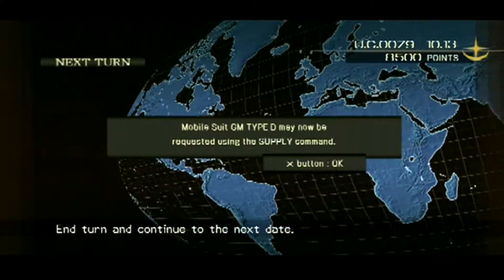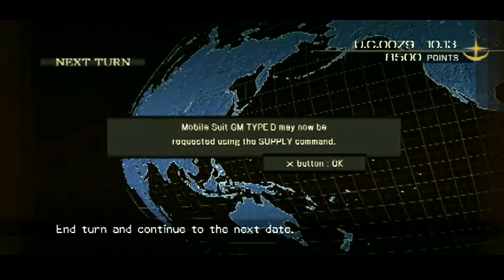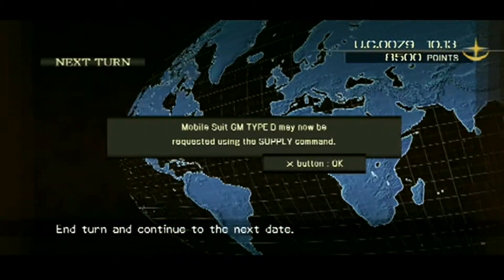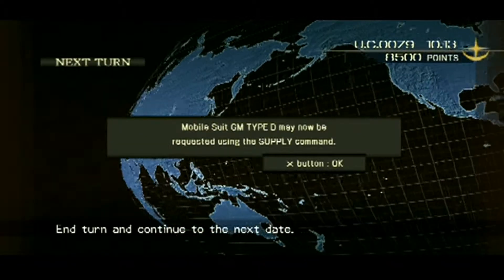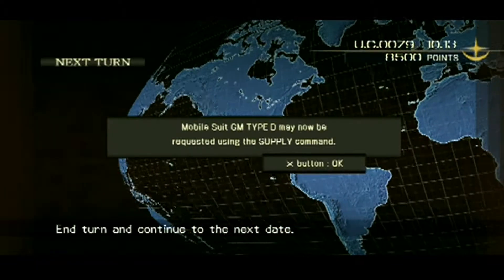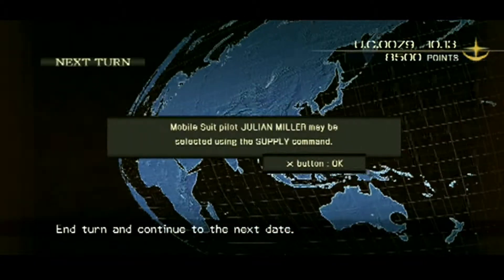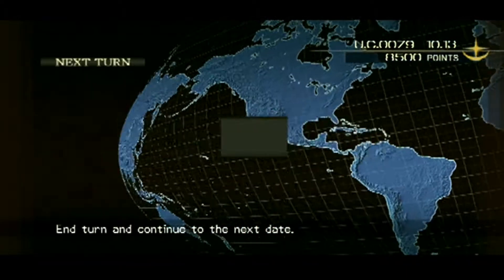Hello YouTube and surrounding internet suburbs. My name is Mav. We're back on Mobile Suit Gundam Crossfire. It's now 10.13 and we just got a new mobile suit we can request from Supply — the GM Type D. And we can now request Julian Miller to join the team.